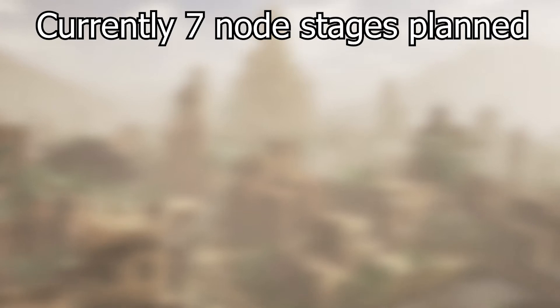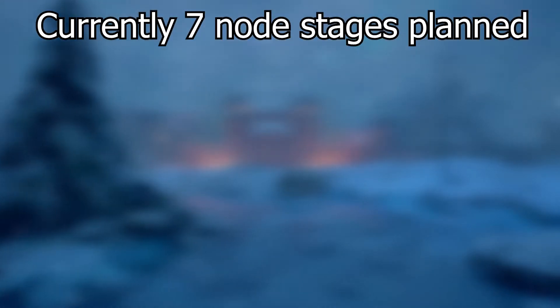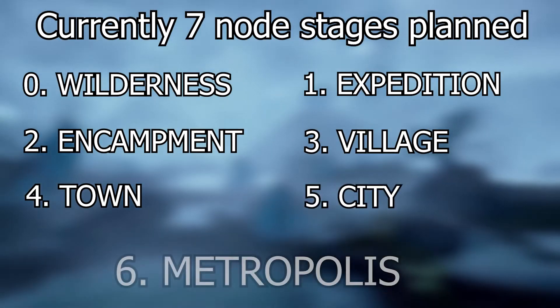There are currently 7 node stages that are planned. These stages are as follows: the Wilderness, Expedition, Encampment, Village, Town, City, and Metropolis.